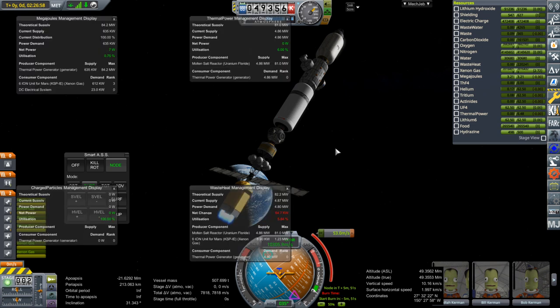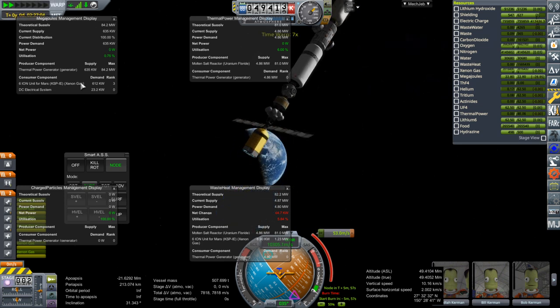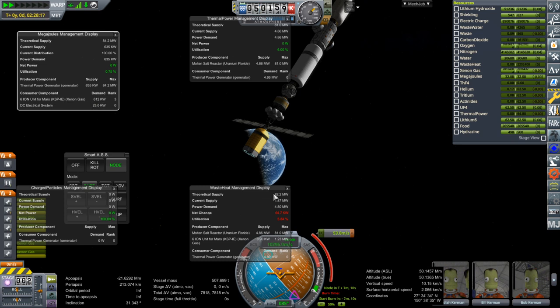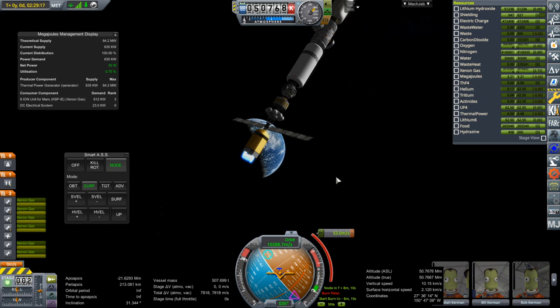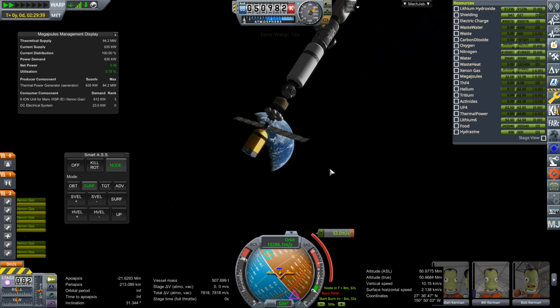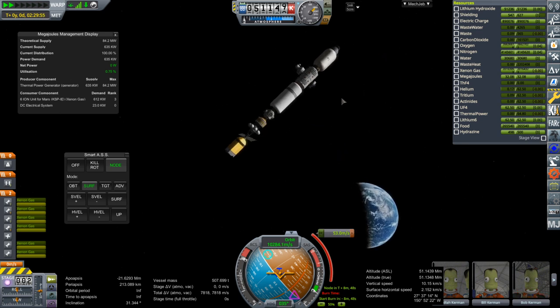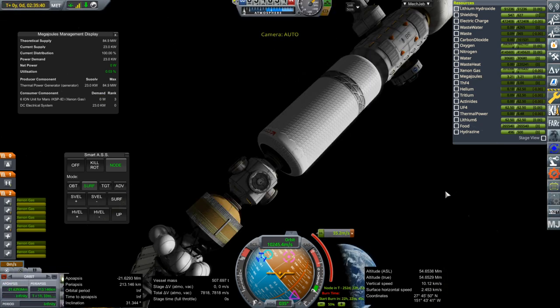Let me bring up the KSP Interstellar windows. We've got a nuclear reactor here and it's actually drawing power — it's reading the continued demand for energy. We've got plenty of heat dissipation, that's not a problem. If I shut the engines down the demand goes to zero, otherwise it goes up. But then when I time warp it's not working — there's some sort of bug. It might not be KSP Interstellar, it might just be a conflict between mods. We've got an encounter at 35.2 meters per second correction needed.